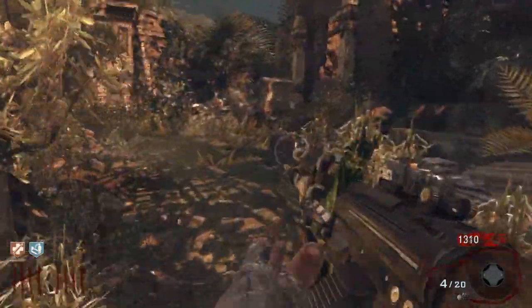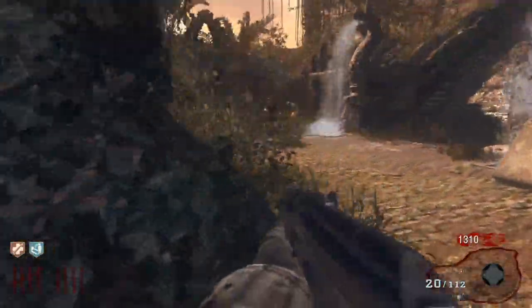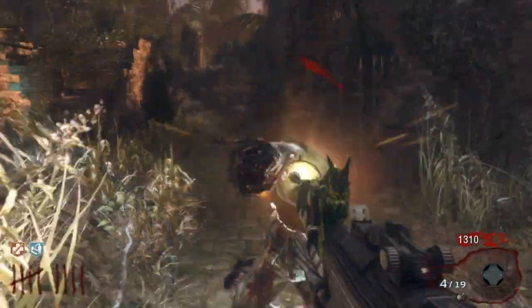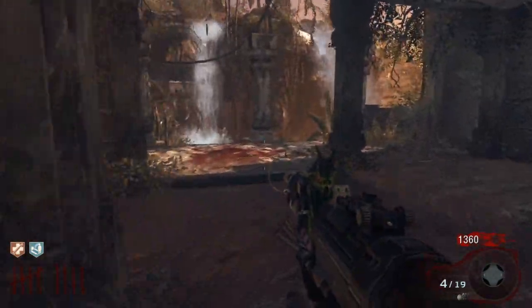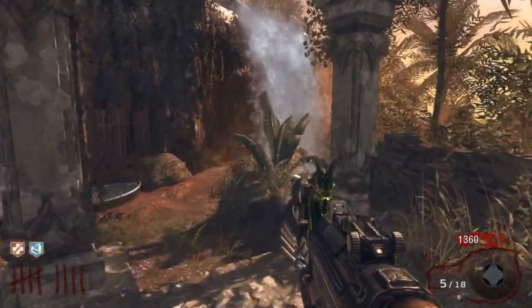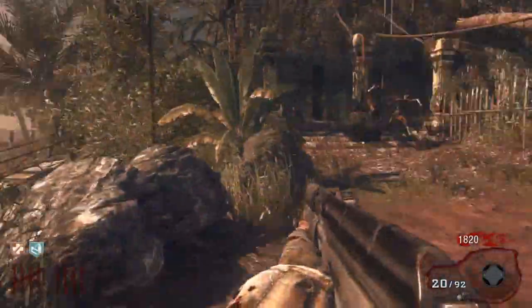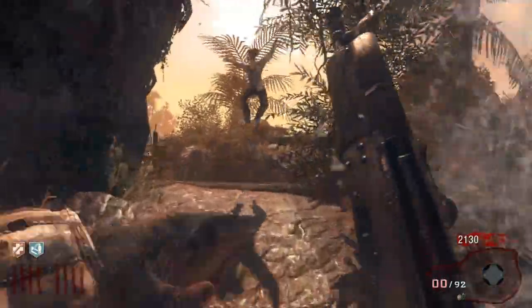That's all you have to do the whole time. If you want points, run a bigger train — go this way, get all the zombies behind you, and spray into them. Get all the points you want.